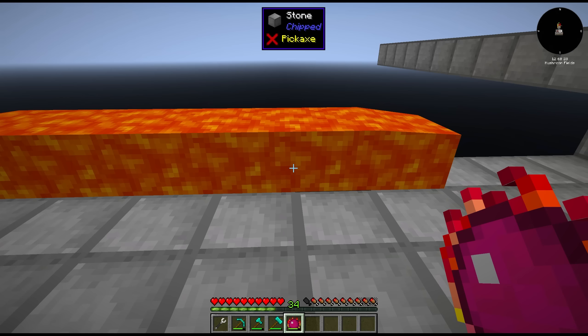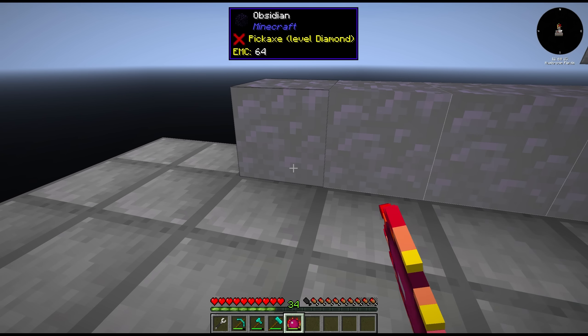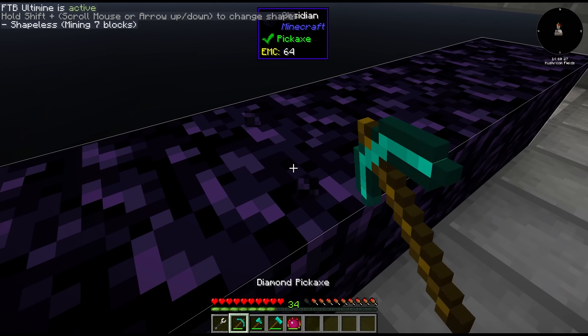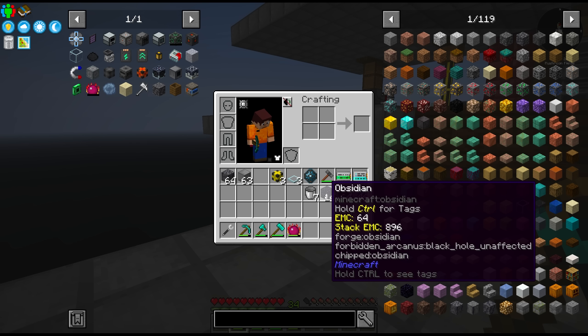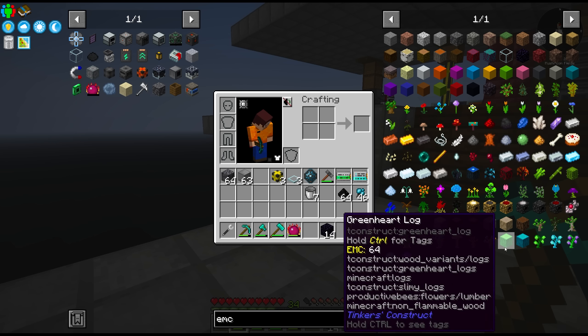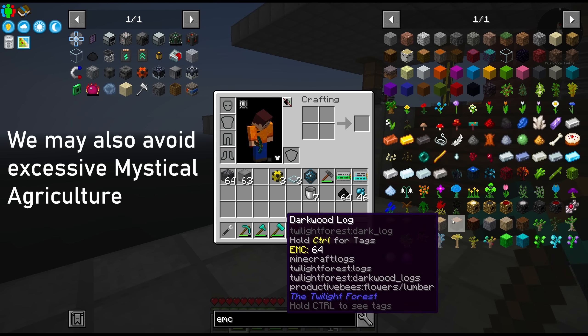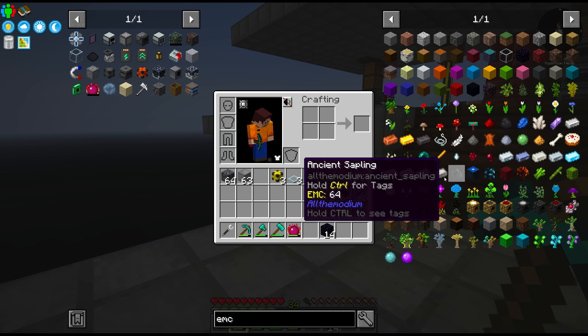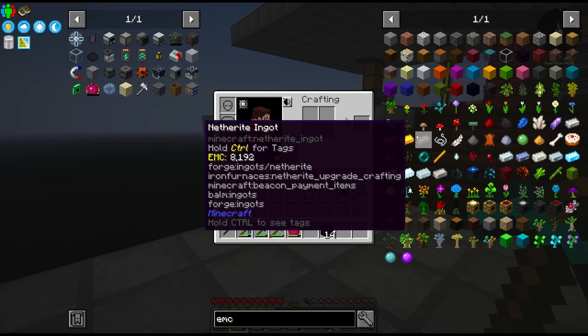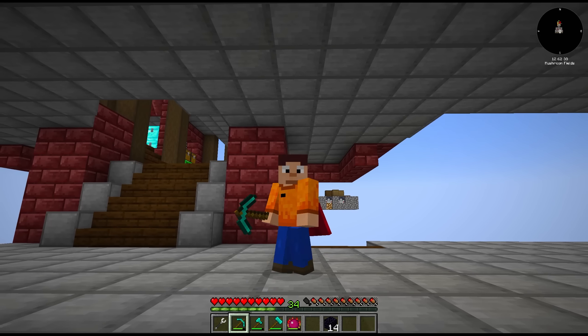I think we really have to do something about these certus quartz seeds — there seem to be quite a lot of them, especially when we increase production of skystone. I would love to find a better method of getting obsidian as well, but I'm not really seeing it at the moment. I know some things have EMC in this pack, but just out of principle we're going to avoid using Project E in that way — especially for ingots and building blocks. I'd like to choose more fun ways to automate this.